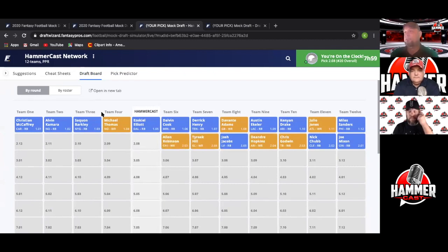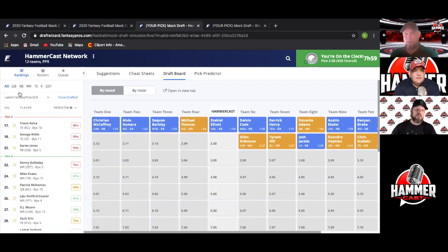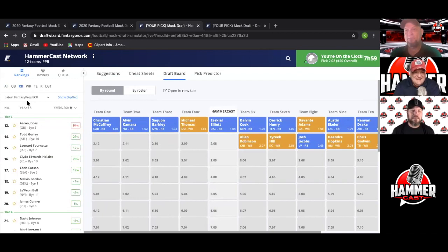Dalvin Cook goes after Zeke, then Derrick Henry, Eckler — wow, Eckler went fast — and Kenyan Drake. So here we are at picks two and eight, with 12 running backs already off the board. Let's look at what's available. Clicking on running backs — it's not as pretty as I hoped; a lot are gone.